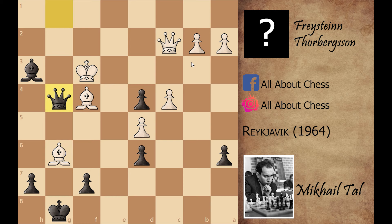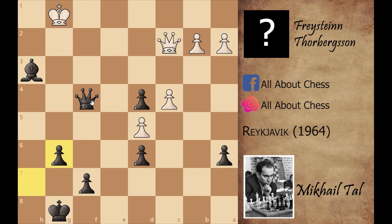Mikhail Tal continued the game with queen to g4 check, corralling the king. White played king to f2, but now queen captures on f4 check, king to g1, and after h captures on g6, white resigned. It's very simple because Mikhail Tal has the extra bishop and an extra passed pawn, and that would be enough for Mikhail Tal to win.